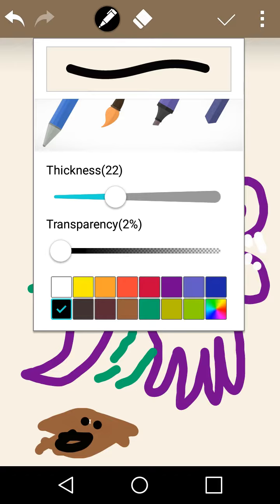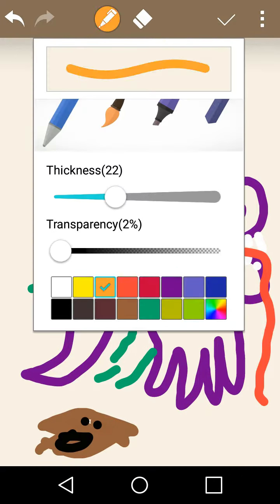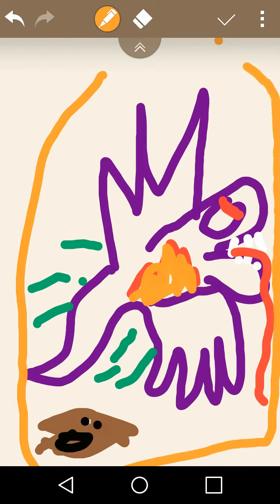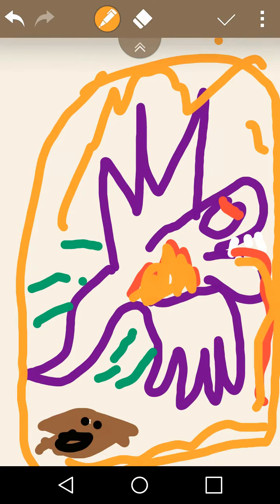Let's continue on the dragon. He has fire breath. That looks like blood, I know, but still. A fire decal. Makes it look really cool. And a circle. And flames. Some orange right there to make it really look like fire. And some yellow.